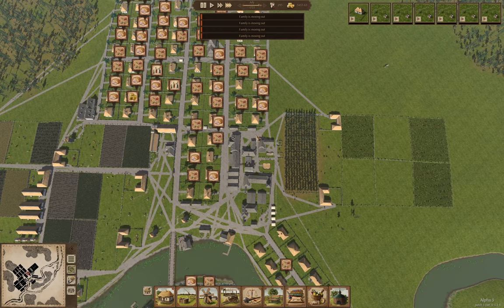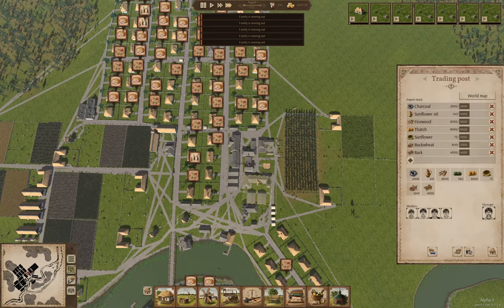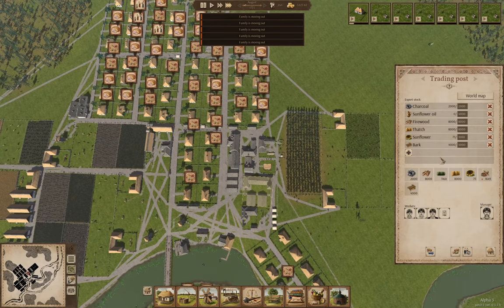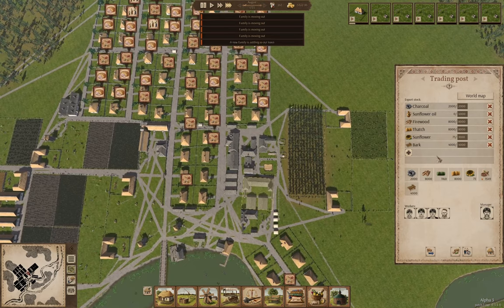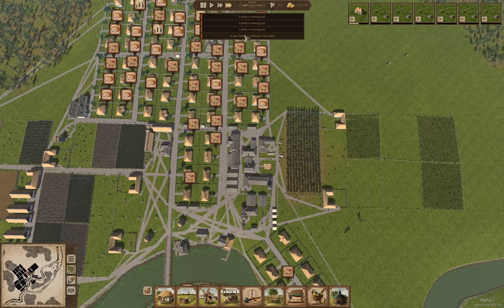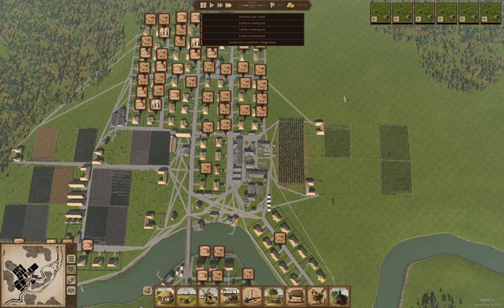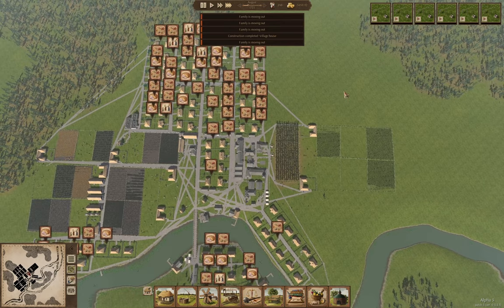We'll see if the whole affair collapses as a result of that. Let's stop selling buckwheat — that should give them something they can eat. A new family is settling — because we've got demand for jobs right now. That's all the houses in the queue — we currently have 24 houses available.